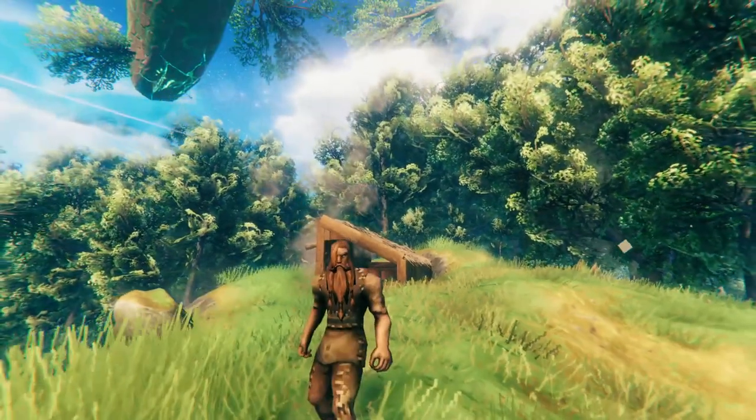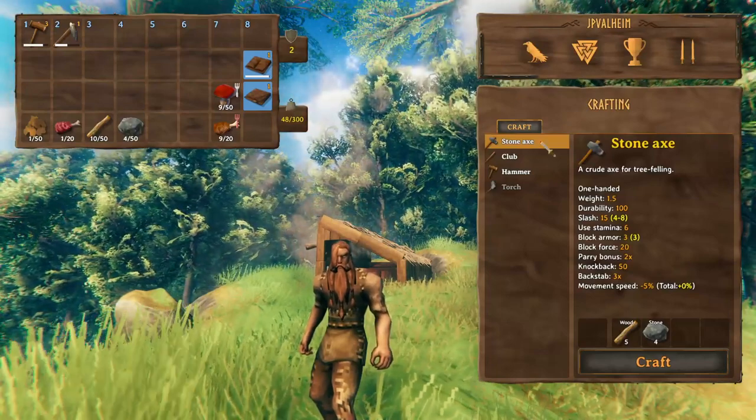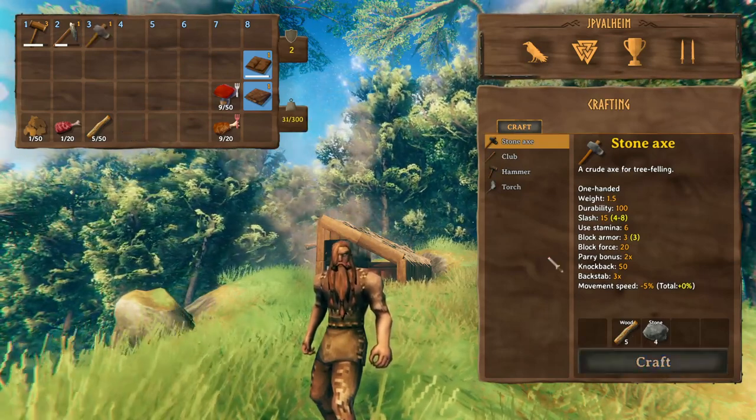Now, because this is the beginning of the game, we gotta get some wood. It's not gonna be super easy for you. You gotta get one of these stone axes. All you need is just 5 wood, 4 stone, and you can just make it wherever. You don't need to be around a workbench.